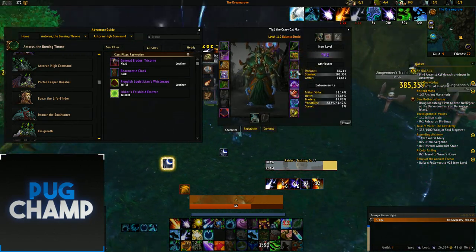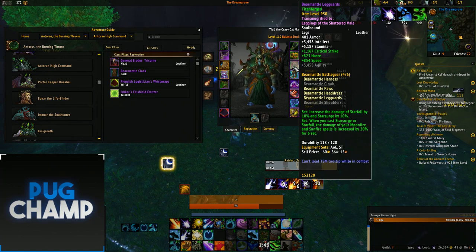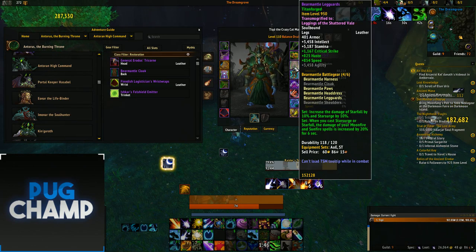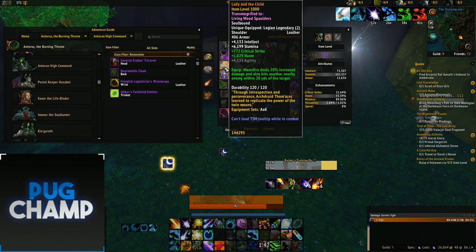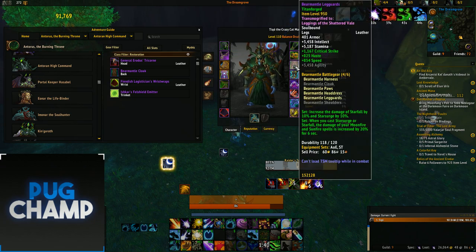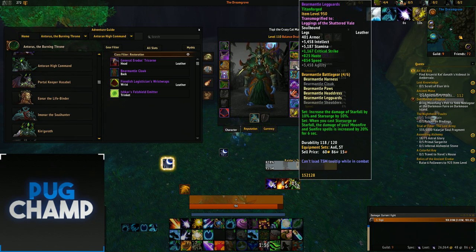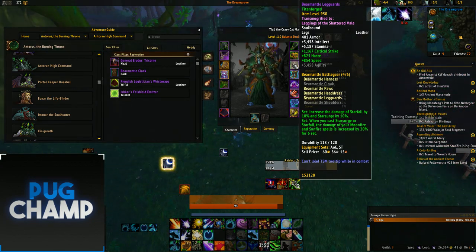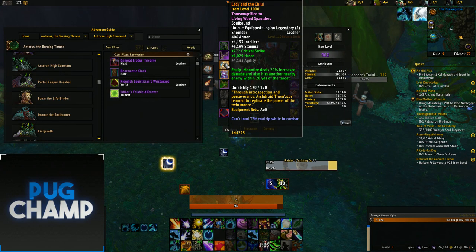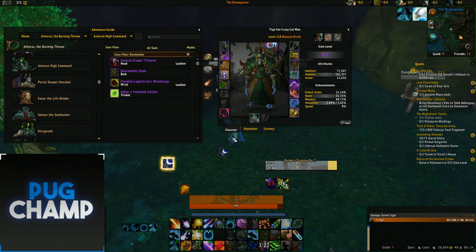To optimize your AOE DPS you want the 4-set from Antorus. A lot of people use the 2-set from Tomb of Sargeras but you can't run that alongside these legendaries. The 4-set increases Starfall damage by 10%, and when you cast Star Surge or Starfall the damage of your next Moonfire and Sunfire is increased — so you're stacking the 20% shoulders bonus and the 20% 4-set bonus together, which is really powerful.